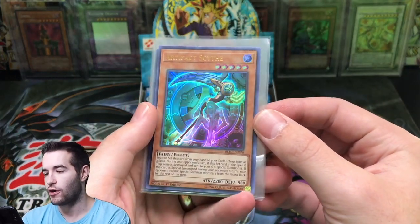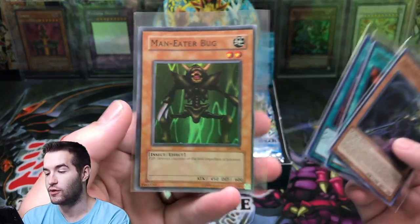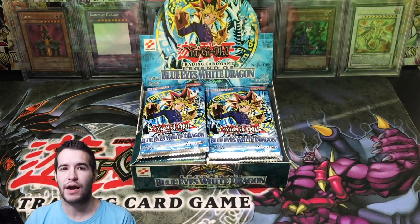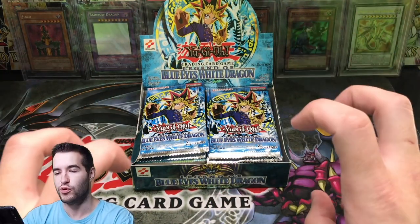We have Artifact Scythe, Mind Control, Enemy Controller, Seeker Rour, and a Man Eater Bug from LOB. So we do have an LOB card. All you have to do is like the video, be subscribed, and let me know what you want to see me pull from this Legend of Blue Eyes booster box.